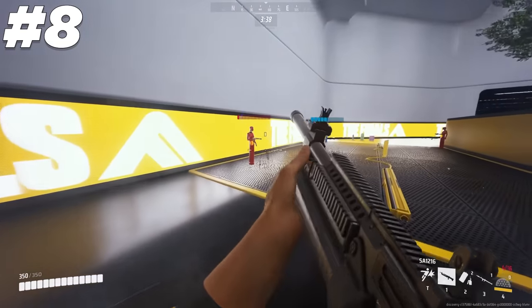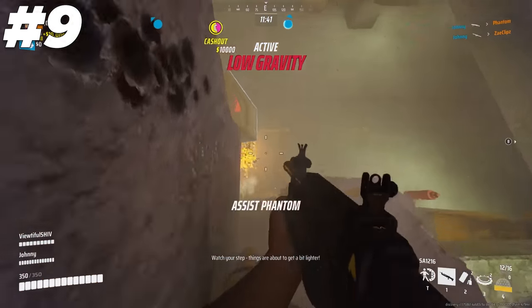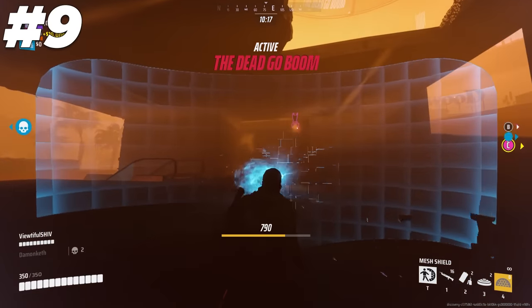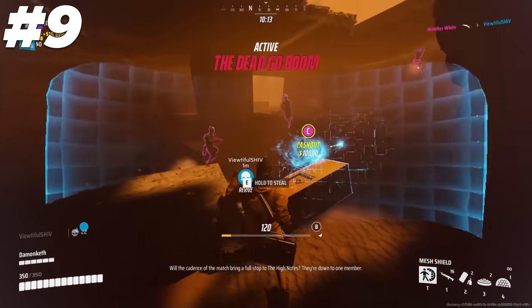Always remember you can shoot through the dome shield while your enemies can't. If you're going for a cashout steal and all of your teammates are left standing, the best order to do so is by dropping the dome shield on the point, holding your mesh shield up, and then standing on top of your teammate as they go for a steal while turning your shield towards any enemies that might be shooting at you.